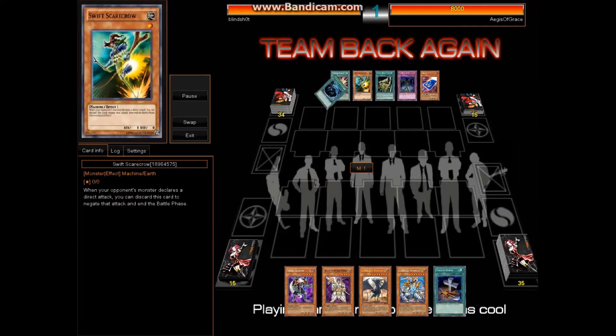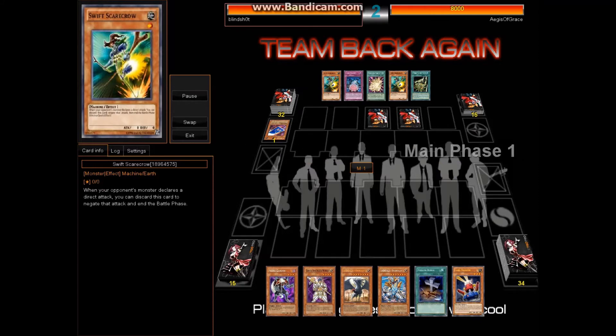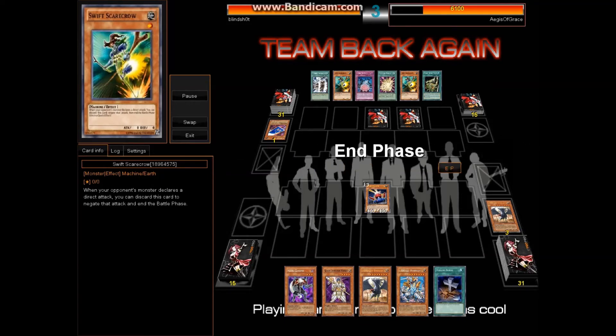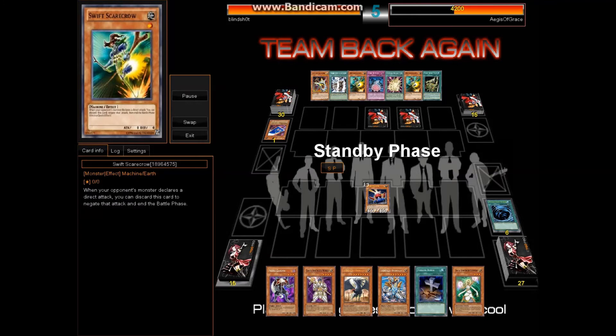So I didn't go first, he did. He goes and sets a face-down card, and it's face-down so at this point I don't know what he's running. I'm going to go with Trooper and mill 3, poking for 1900. If you guys see Light Sworns do this, this is like a super defensive play on their side. For me personally, I am super scared of back rows, so I'm just going to do minimal plays and keep poking until he actually does stuff.